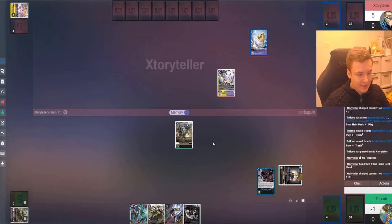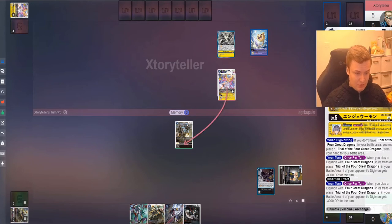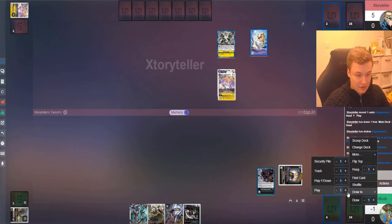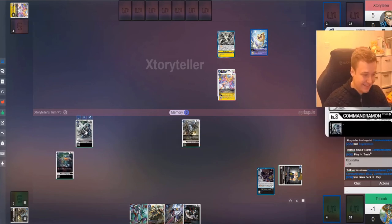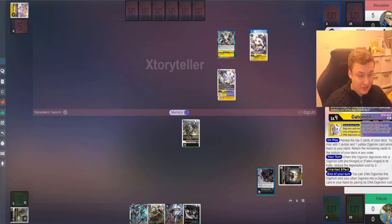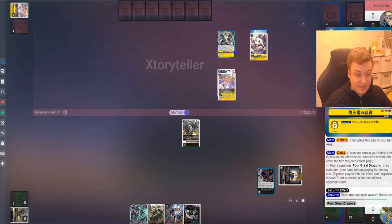The Commandermon's going to die at 2k — we're not bothered about it. Then we're just going to Prime Memory Boost for 4, which reveals the top 3 cards of our deck. If we hit a Commandermon we're safe as houses. We've got one anyway — we're going to take this guy, be greedy, trash the other 2, and pass to him on 1. Looks like a fantastic start. We're probably going to swing with this Commandermon next turn, let it die — and he's on 1 here.